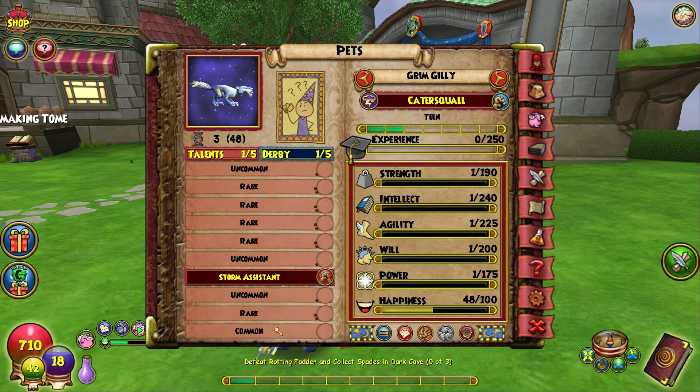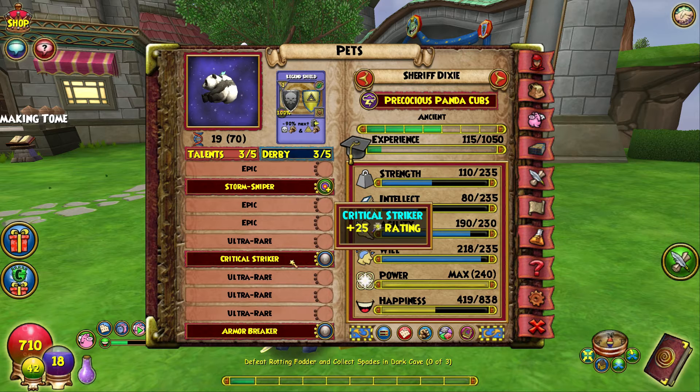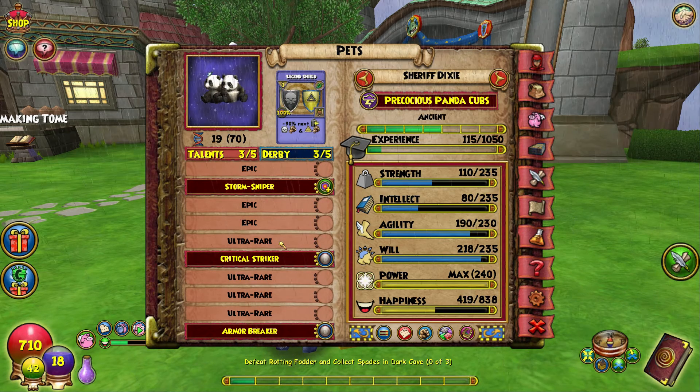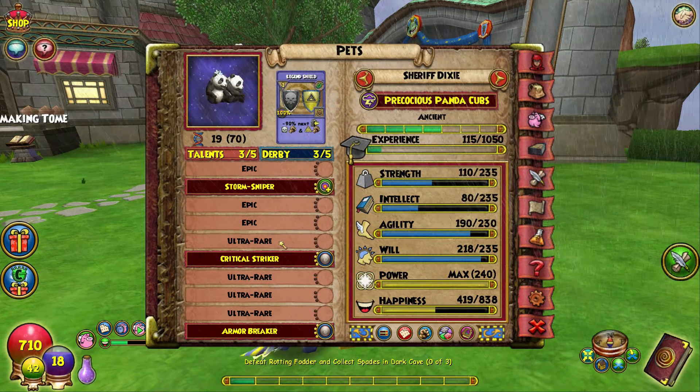You're going to find those listed among the regular talents. That's one of the issues that so many people have — if you're working on getting a critical pet set up where it's all critical, and you have to give up one or two of those slots for the Maycast talent, it's a little disappointing because you're not going to have the stats that you might have gotten in those places instead. There are a lot of people that feel like the will cast talents should be in a category of their own, separate from the regular talent slots.